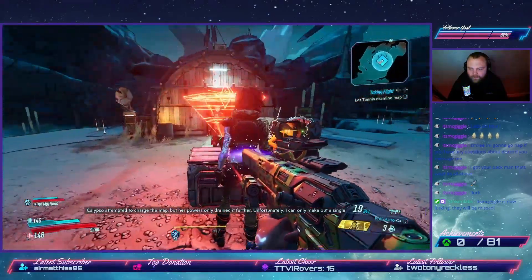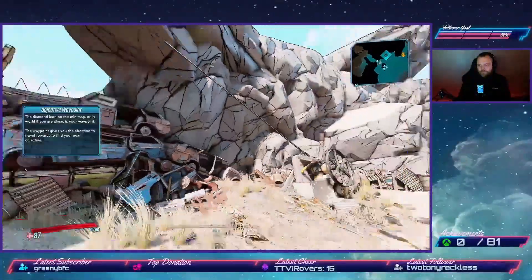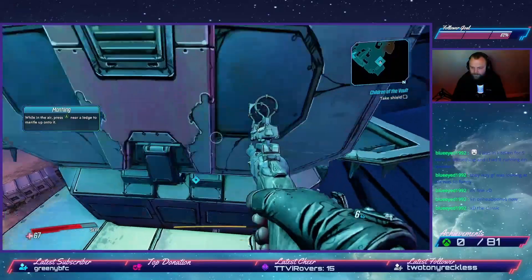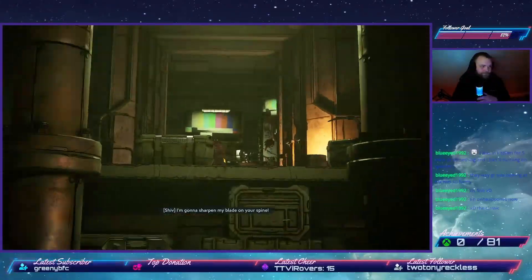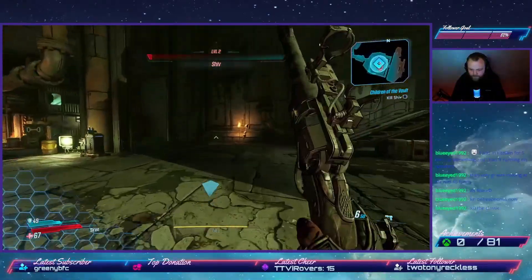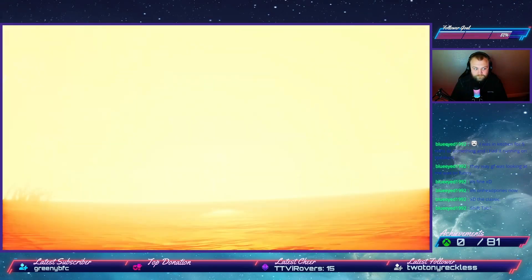We drop into the game and are met by Claptrap, who teaches the controls in a tutorial section before being attacked and sucked onto a magnet. We fight through our first enemies, the COV — Children of the Vault — and learn about looting for weapons and shields. After fighting through waves of enemies, we come to our first mini-boss Shiv, who we take down with relative ease, unlocking our first of 81 achievements: 'You Got Skills.'